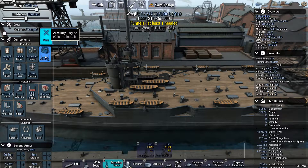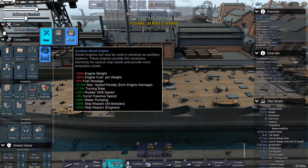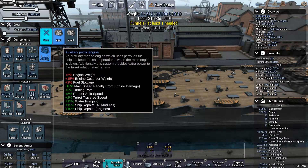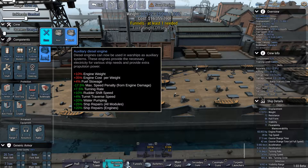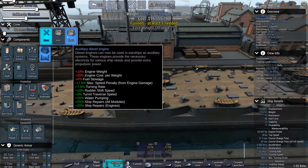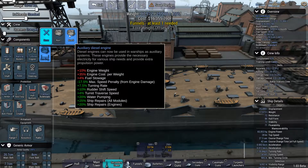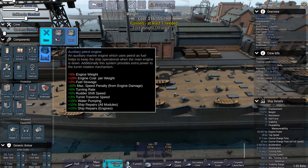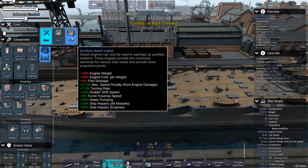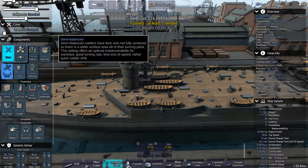Auxiliary engines are used to pump out water and stuff like that. Turning rates, rudder shift speed, pumping, ship repairs — everything is better except the cost goes up and the engine weight goes up, which also needs more fuel stowage. We can change these around later if we want to. So let's go with the auxiliary diesel engine Mark II shafts.